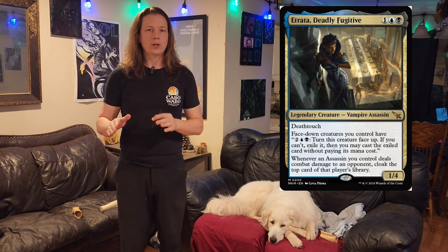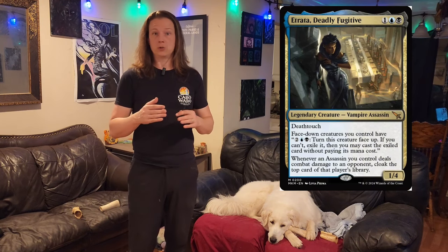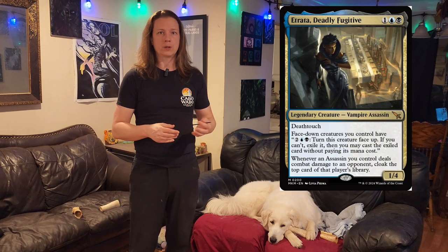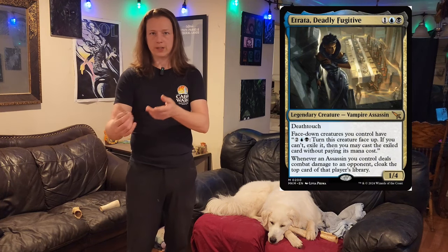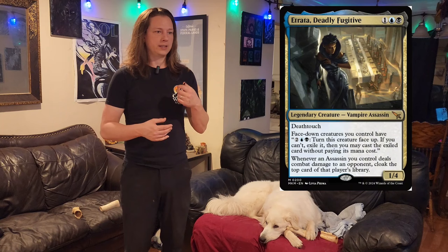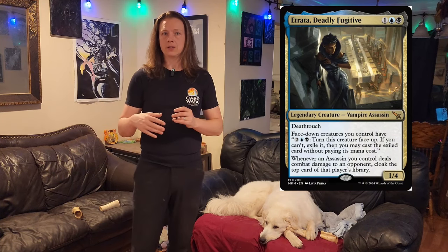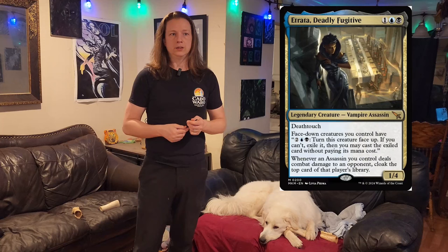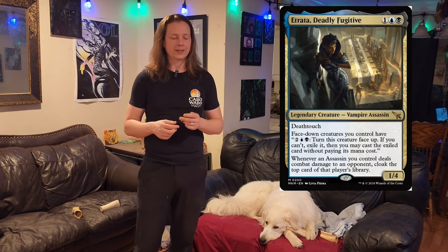But if it's a non-creature spell, you can cast that spell for just the mana you just paid — the two colorless, a blue, and a black. So if it's one of your opponent's planeswalkers, you get to play that planeswalker. If it's a kill spell, you get to play that kill spell — damage, draw, anything that your opponent will be playing, you then get to just activate and use for just that small activation cost. It's a really cool effect.